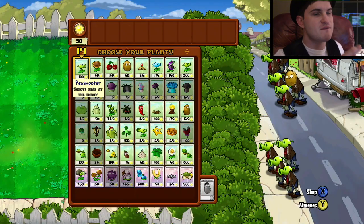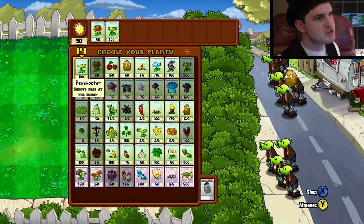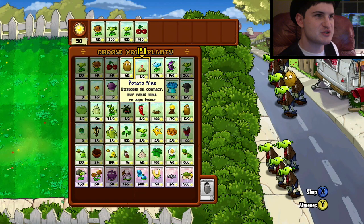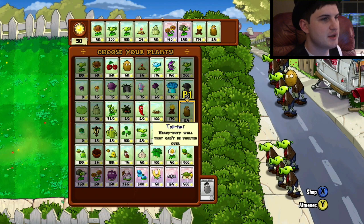So for this wave, you obviously get Peashooters and Walnuts. Zombotany 1 isn't too bad. What I usually do is just have a normal setup. There's nothing really you can do to not be creative with your layout at all. As a matter of fact, I just go crazy — the Fire Torchwood, the Tallnut, and what else?